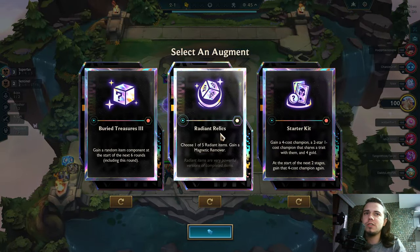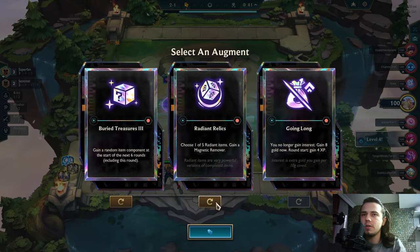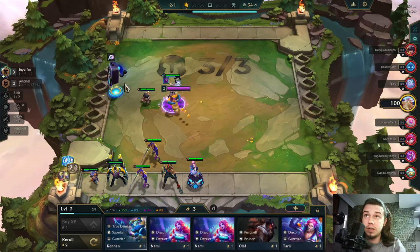Buried Treasures 3, Radiant Flare Ehrlichs, and Starter Kit. Radiant Artem is pretty amazing, but Buried Treasures is insane. So I'm just taking the Buried Treasures.